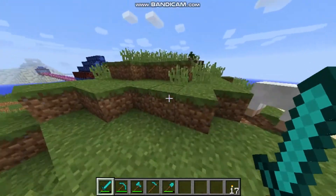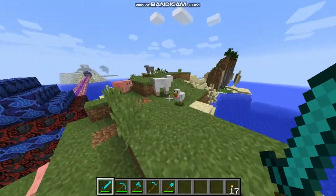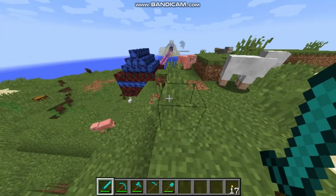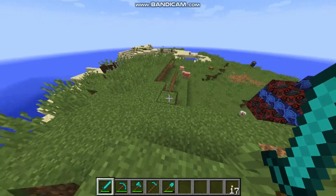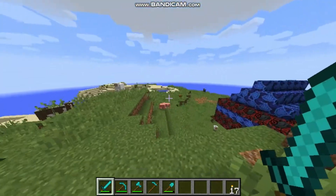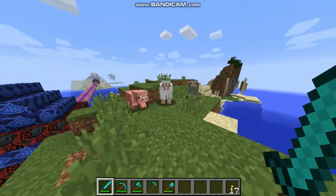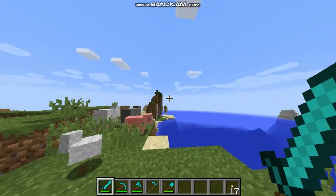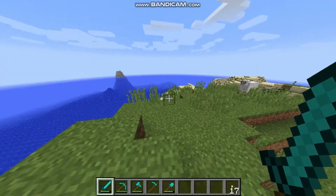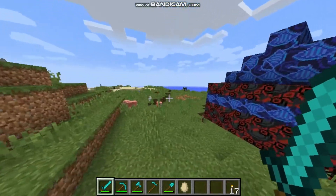But today we are not gonna do any challenges, because today in today's episode we are gonna be decorating the Diver's Island. Which means that we are gonna make some benches, some more flowers. There's not a lot of flowers here, even if you think that it is. It's more than the Shire's Island, but it's not enough. We need to build more flowers. Maybe we'll build a house? I have no idea exactly what we're gonna build.